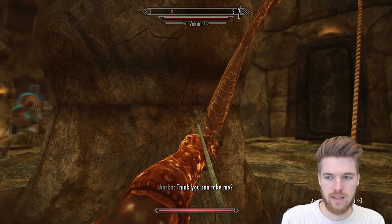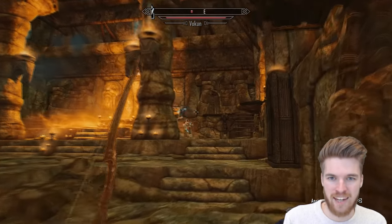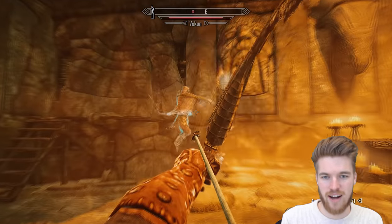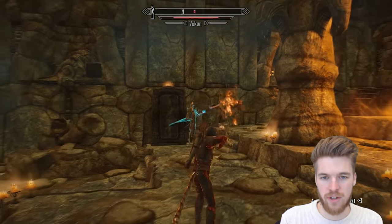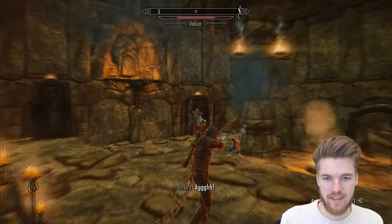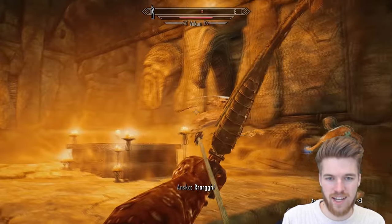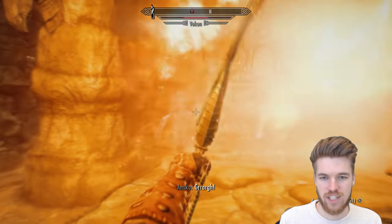Don't let his fireballs hit you — they have area of effect damage, so even if he misses he still hits you. Conveniently I have a Potion of Resist Fire. I do so much damage with my bow but I can barely scratch him. He is literally levitating and doing this weird moonwalk dance move — like Michael Jackson returned from the grave.